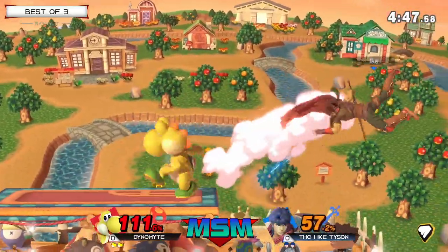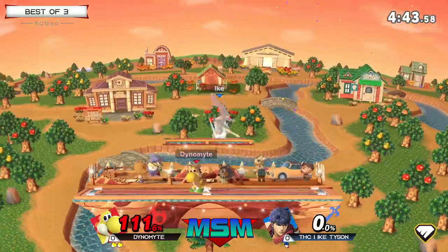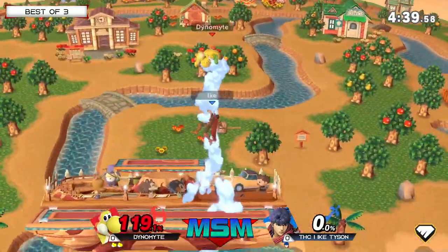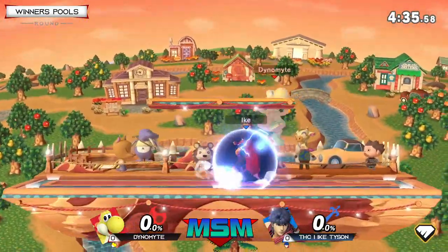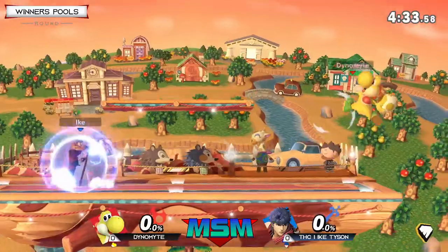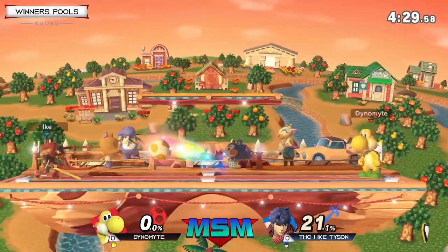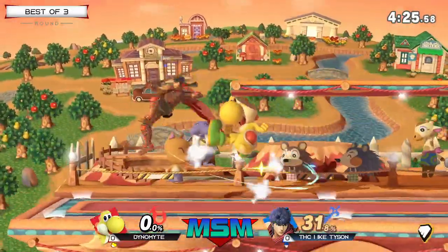We see Ike in disadvantage right now — big patch. Yoshi steals games. This character is super good. As soon as that jab happened, I think everyone was thinking it, but gets retaliated right back with that Nair up air. One stock apiece. Dynamite was really struggling at that percent — Ike was outspacing him at every point, but he got that one opening and capitalized on it. That's really a good mark. Yoshi steals games.